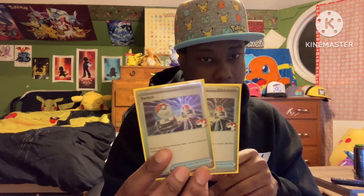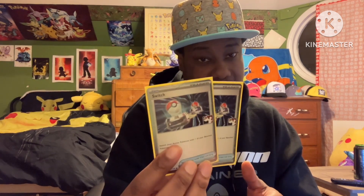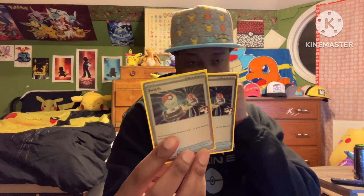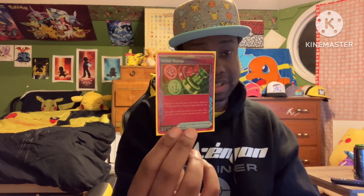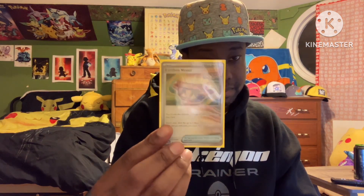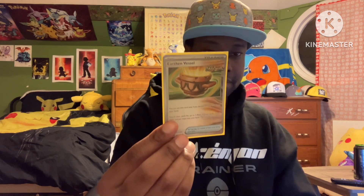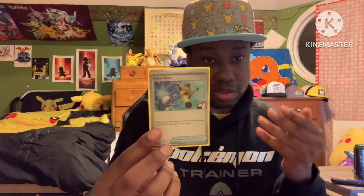Two copies of Switch — I actually could cut one of these for something. One copy of Unfair Stamp, which I really like in this deck especially when coming from behind. One copy of Earthen Vessel. One copy of Super Rod, helping you get back those energies and Pokémon you need back into your deck.